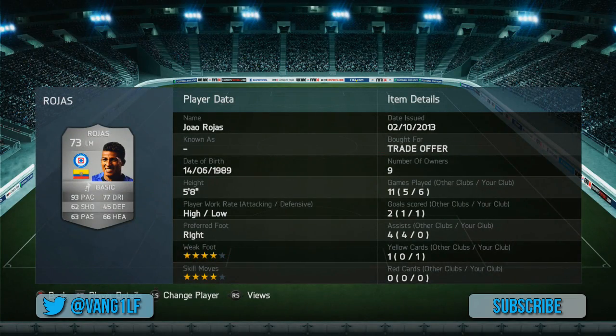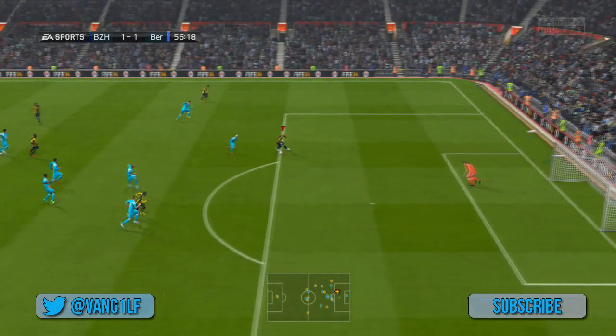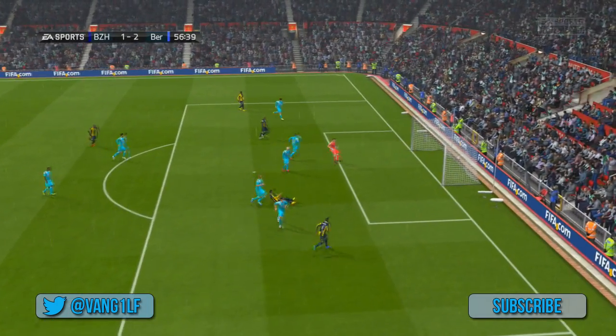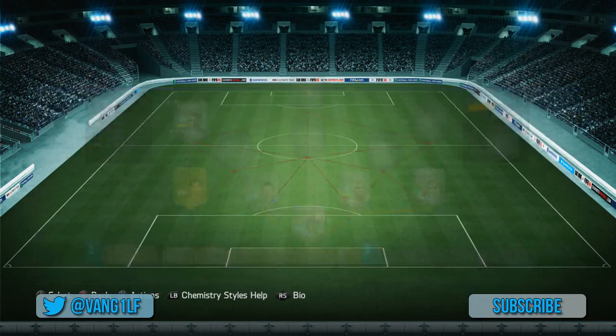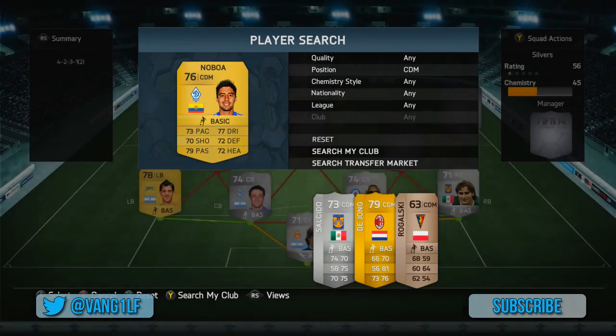Left midfield, we're going to go for Rojas — very disappointed with him. High-low work rates, 4-star weak foot, 4-star skill moves. He's on the left hand side and he's right footed, and I only got one goal with him. That's literally it — I wasn't very happy with him at all.